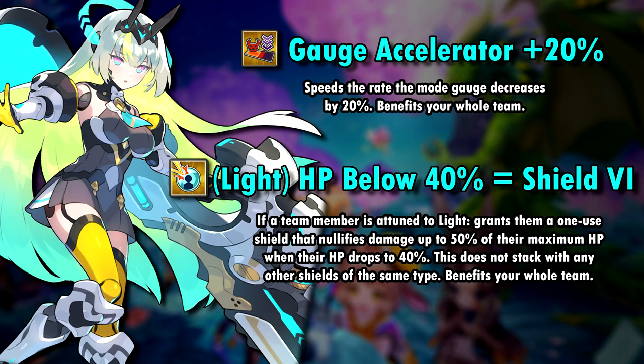Irene has the standard gauge accelerator co-ability, and her chain co-ability gives units a 1-use shield that nullifies up to 50% of their maximum HP once their HP drops below 40%. This shield does not stack and honestly this sounds pretty nice for auto-comps.